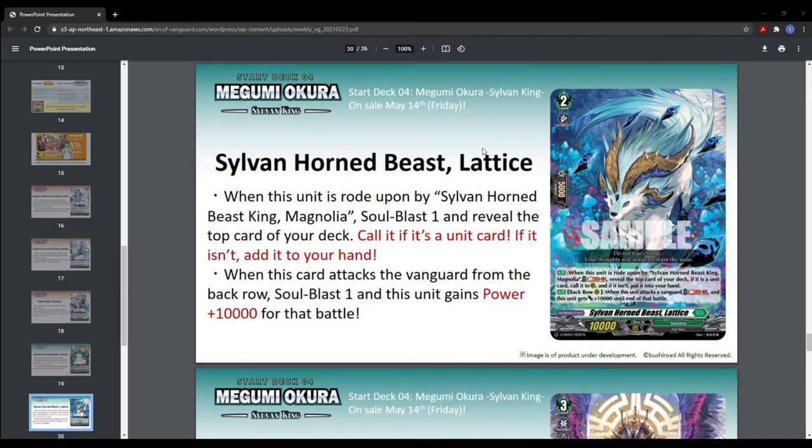Then we have Sylvan Horn Beast Lettuce, which is grade two. When this unit is ridden upon by Sylvan Horn Beast King Magnolia — grade three — soulblast one and reveal the top card of your deck, call it if it's a unit. If it isn't, add it to your hand. So if it's an order card, you put it in your hand; if it's a unit, you put it on the field. When this card attacks the vanguard from the back row, soulblast one and this unit gets plus 10k for that battle — so it's a 20k beater from the back row. Pretty cool.